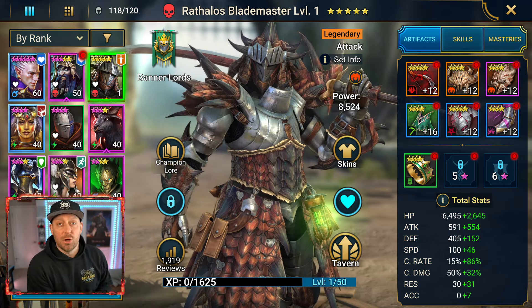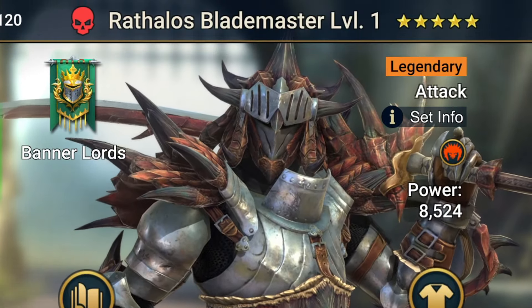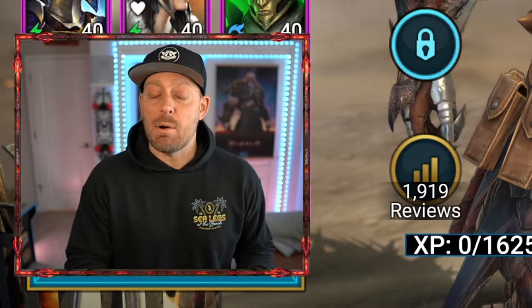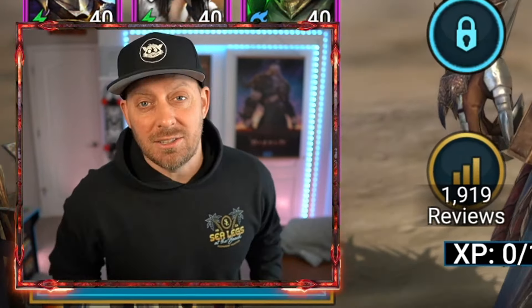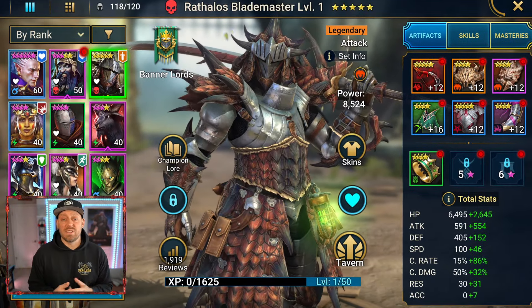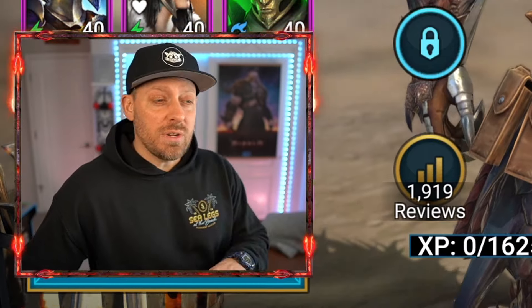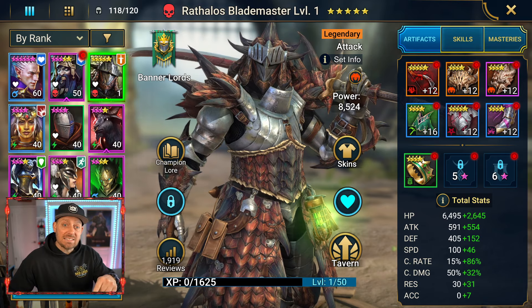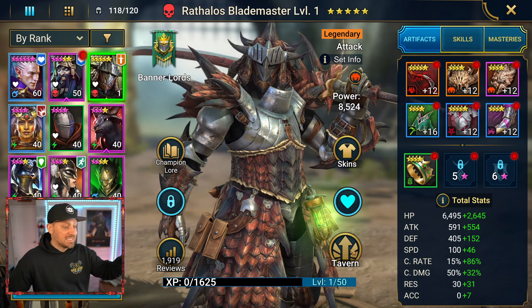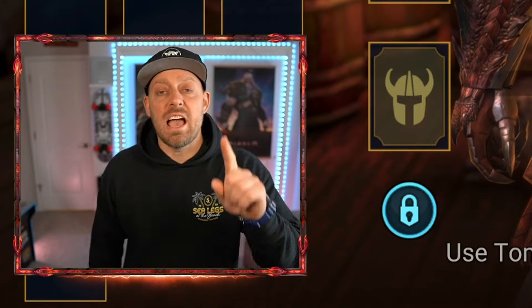It's Rathalos Blademaster. We have built him out to be a damage-dealing beast. I'm going to take you through exactly how I built him today according to the guidelines so that we made sure that he was effective in battle. I am pretty excited to have gotten my first legendary. He's going to be part of a lot of what I do here and within the clan. We need to take him over to the tavern — we have some skills that need to be upgraded, which are going to help out in the clan wars going on right now.